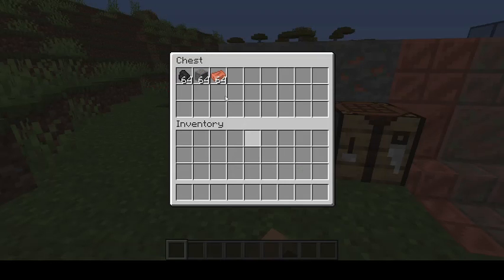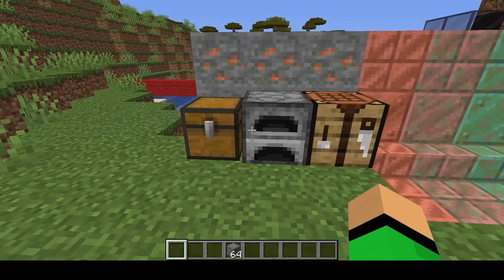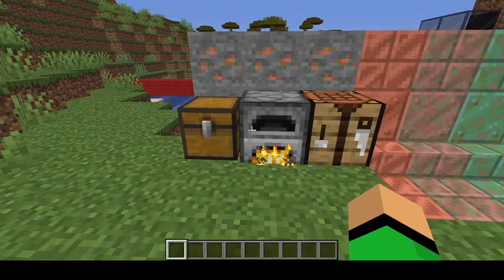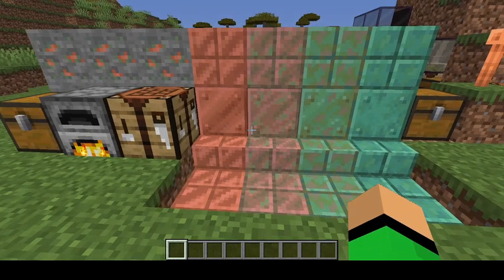You find these underground, go ahead and grab yourself some copper ore because you want some copper. It comes in an ore form and you go ahead and smelt it in the furnace — it's an ore, and a nice looking one too. Then you can craft many, many different blocks. Of course, these blocks will oxidize over time.